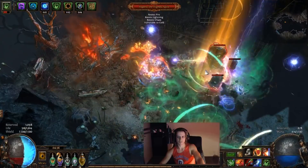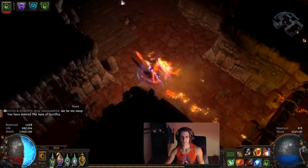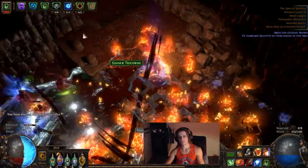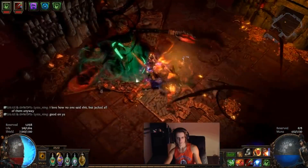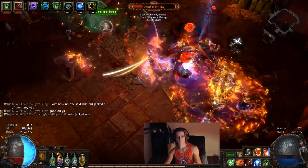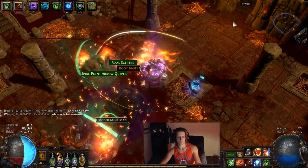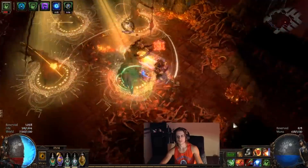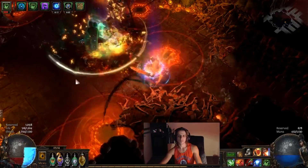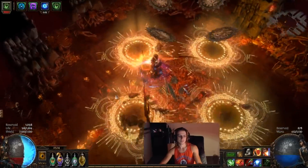I thought it was a lot of fun and it really did give me enjoyment seeing the corpses explode — having a sort of setup time for your skill, putting down the Desecrate or the Unearthed Totem, and then having the awesome visual of the Detonate Dead go off and explode. Whether or not lowlife was the right move is still highly debatable. Honestly, I'm not sure it was, but I didn't really have the opportunity to fully respec into life and try that out.